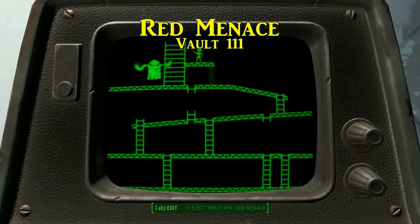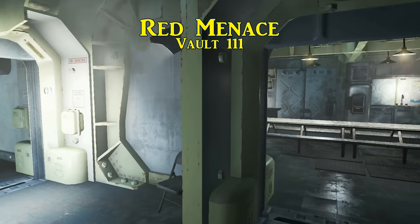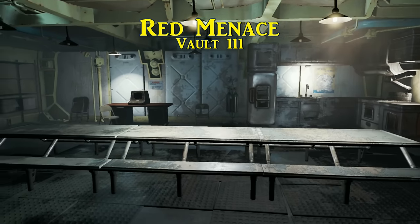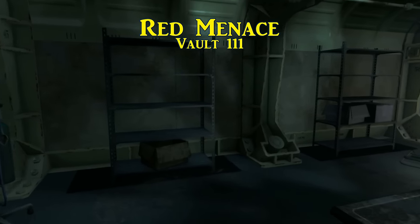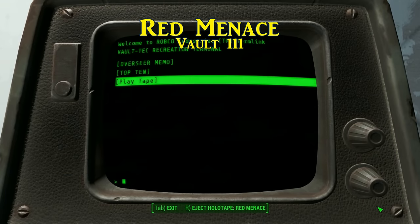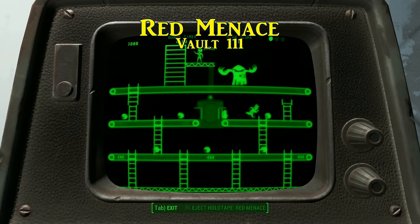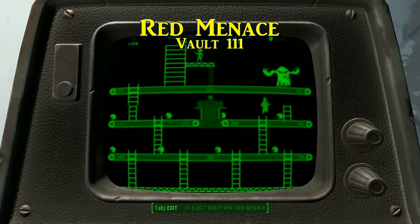The first of these is Red Menace and can be retrieved shortly after the beginning of Fallout 4. While in the process of leaving the vault, just down the hall from the reactors is the rec room. If you access the recreation terminal you will see that there is a holotape already in it called Red Menace. At this point you can give it a try or simply eject it for your own collection.